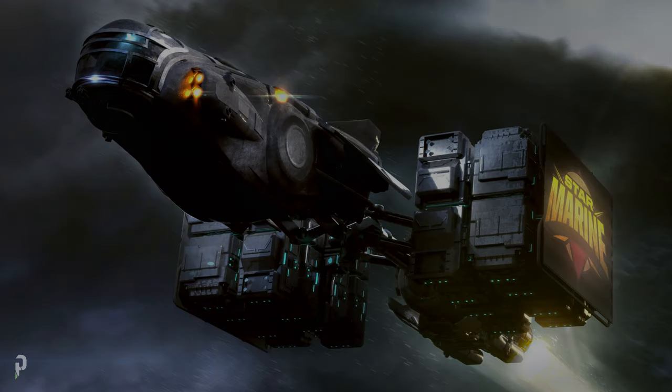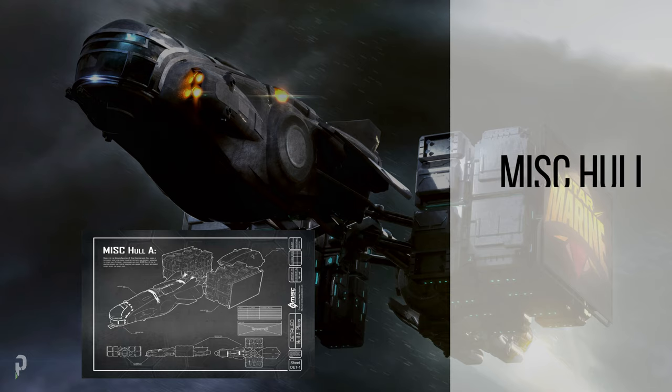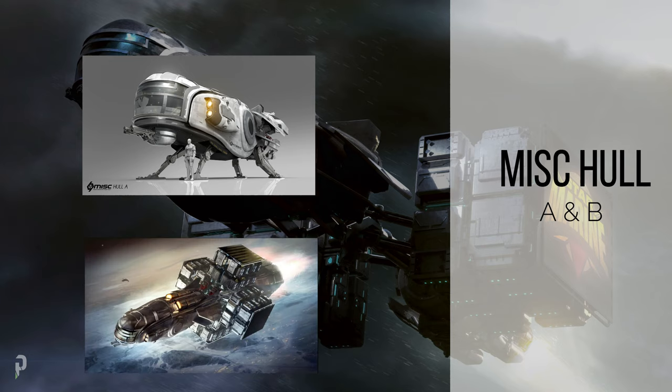The Mist Haul series are dedicated freighters. The A variant is an entry-level hauler with a capacity of 48 SCU of cargo space, while the B is the next upgrade from the A with a whopping 384 SCU of cargo space.